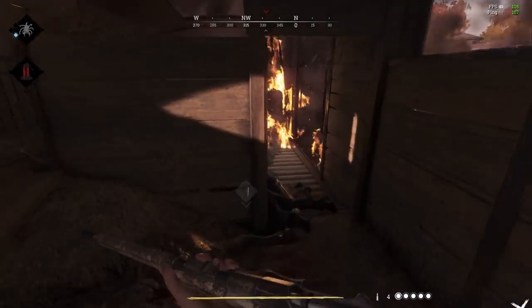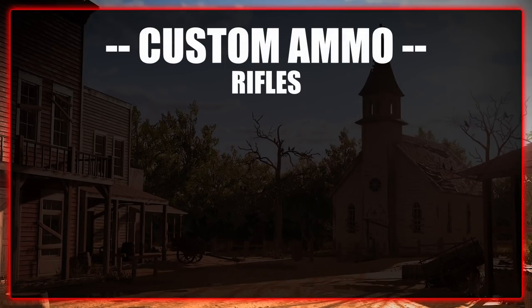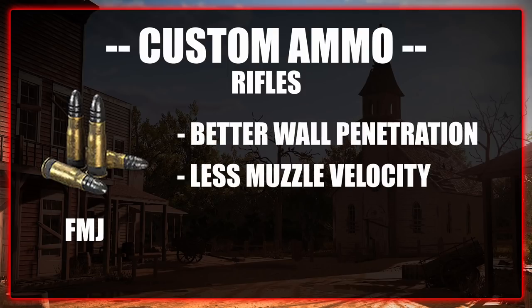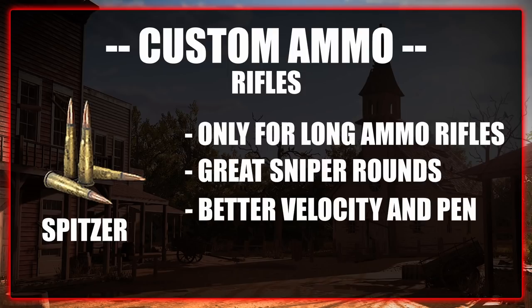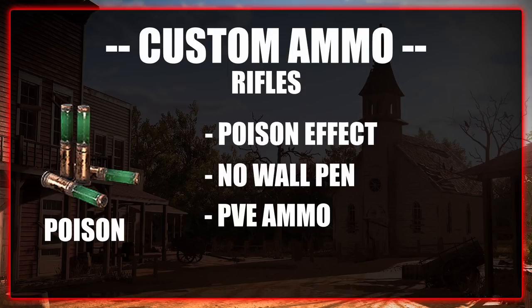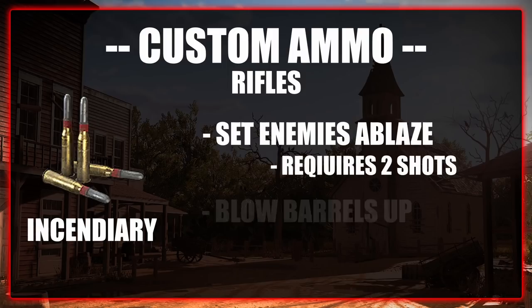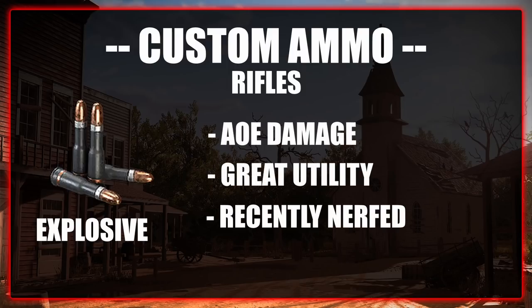The goal of Custom Ammo is to add an alternative way to use a weapon without breaking core gameplay, so you don't have to run Custom Ammo every single game. For rifles we have 7 ammos. High Velocity bullets are only for compact weapons and greatly increase muzzle velocity. FMJ ammo increases wall penetration but comes with slightly less muzzle velocity. Spitzer ammo is only for long ammo rifles, increases muzzle velocity and penetration but also increases recoil. Poison ammo one-shots most AI. Dumb Dumb ammo causes bleed but loses wall penetration. Incendiary ammo sets enemies ablaze but requires at least 2 shots and can blow up barrels instantly. Explosive ammo does AoE splash damage on impact, but the devs have been nerfing it recently.